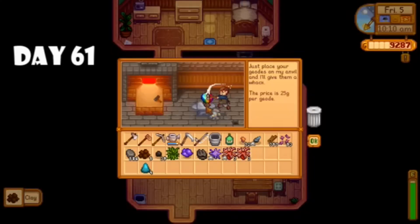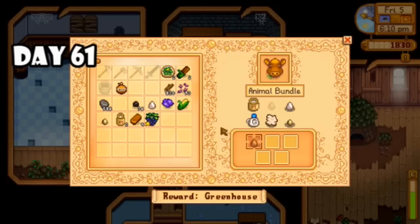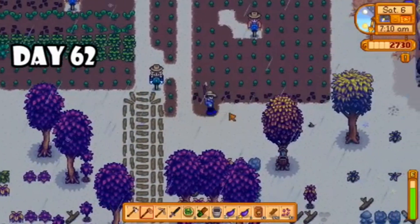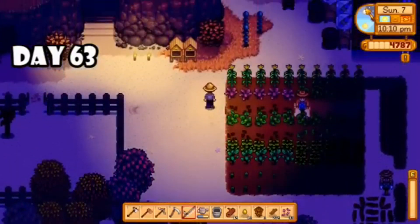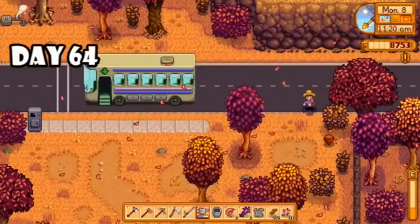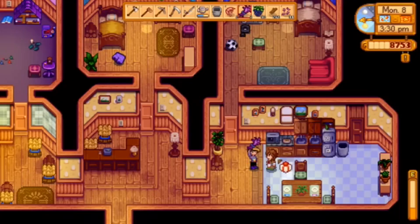Day sixty, after my farm duties I spent the rest of the day in the mines resource gathering and hit level seven combat. Day sixty-one I had a huge beach haul, popped open some geodes and got a prismatic shard, planted a bunch more seeds, and donated items to community center bundles to make a plan for what I still needed. Day sixty-two it rained again so I cleared my farm and planted the fall seeds I got from a completed bundle. Day sixty-three I just tried to be productive all day and stay up late enough to harvest my wine.